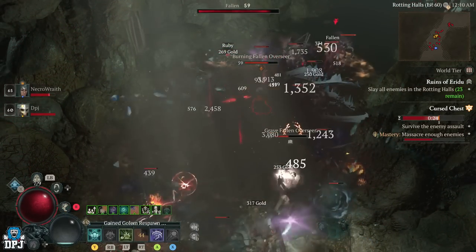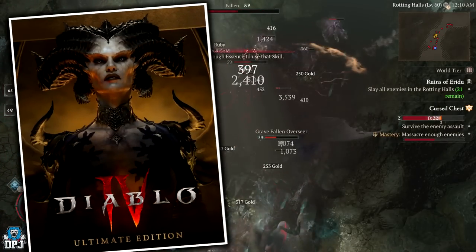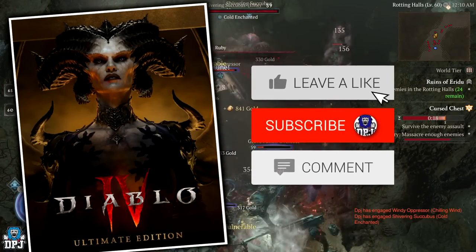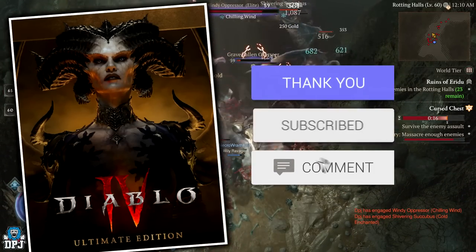How's it going guys, my name is DPJ and I am giving away an ultimate edition version of Diablo 4. To be in with a chance of winning it, simply drop a like on this video, make sure you are subbed, and leave a comment down below.